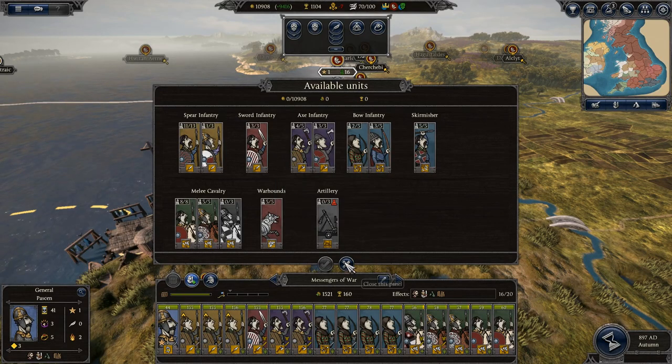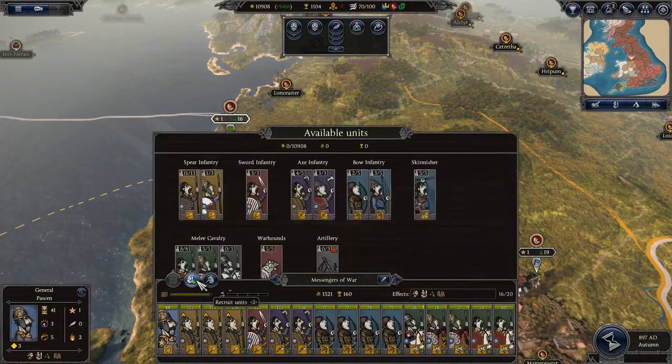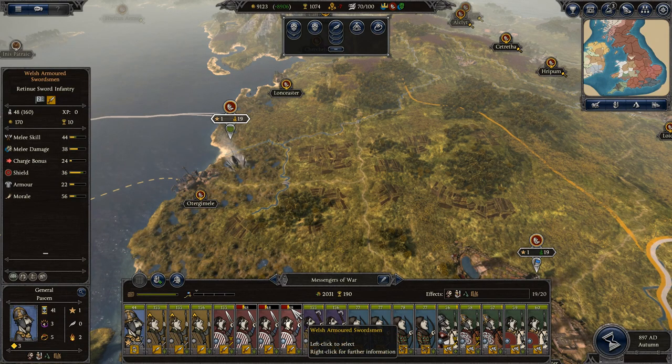This prevents the ability to recruit a full stack of elite units out of thin air. Higher tier units are harder to come by. Another major change is the fact that freshly recruited units do not get added to your army at full strength. They take time to muster to full strength, so while you can recruit units into your army to respond to a threat, they won't be as ready for action as they would have been in previous games.